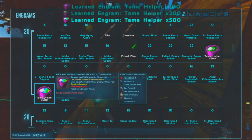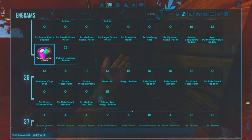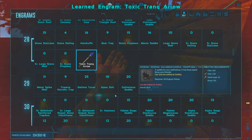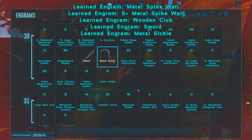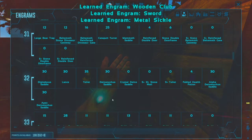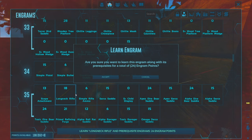Potent tranq arrows - I have one of those. Primal pike sorry, crossbow, a tame helper times 200, 100... there's a 500. Wow, okay. If we ever need to tame something big we pop one of those in it man, that's insane. Toxic tranq arrows, metal spikes - you can get a sword, a wooden sickle. We are well far away from being able to use all this stuff but it's still cool to see everything that they have in the game.